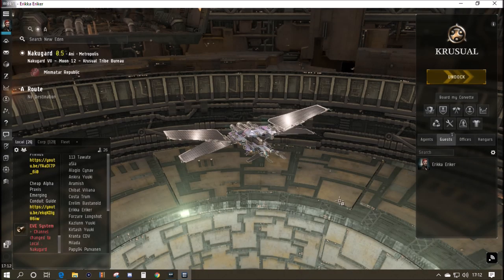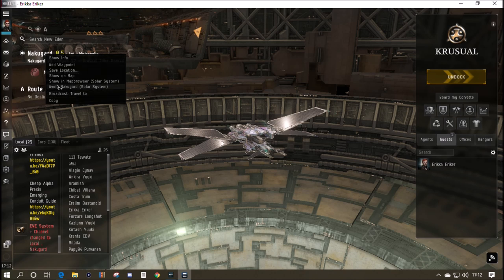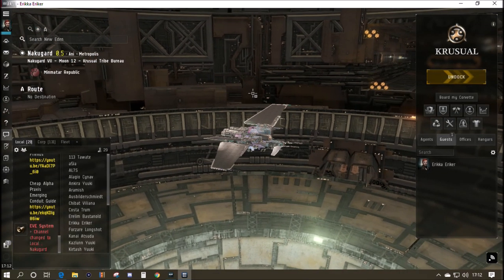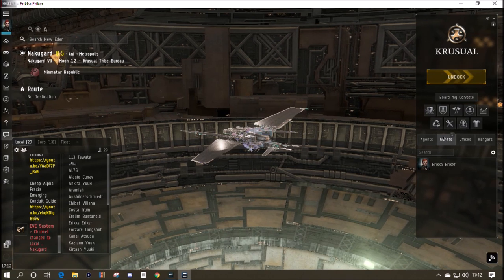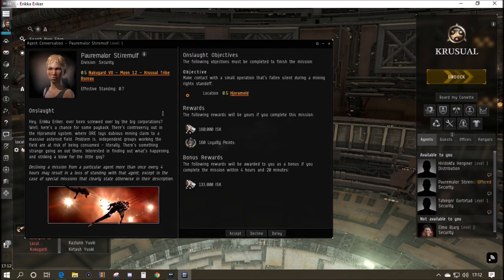We've arrived at our destination here in Nakugard at the right station. This is also how you set your home station — if you die and lose a ship, that's where you respawn in your new clone, so don't leave it set to the station you were born in. We need to change our station view to see agents. We've got a distribution mission agent here too, though we'd need more cargo hold than the Slasher has. Here are our two level one security agents — security agents are the ones that give you combat missions, very similar to the career agent combat missions.